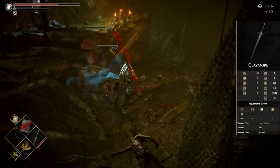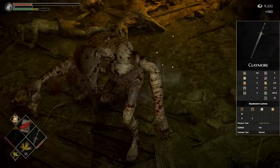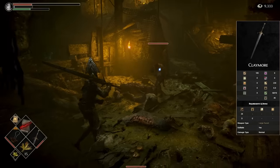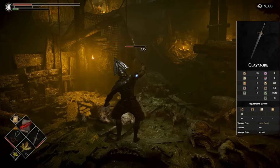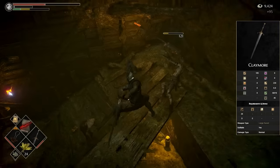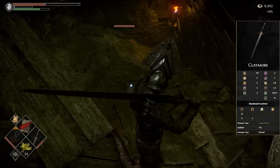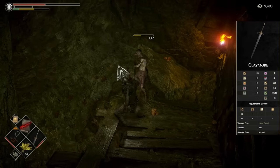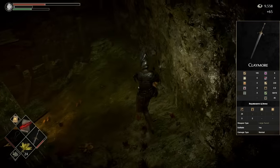The only downside the Claymore actually has is that it doesn't get any poking attacks, which every other Claymore in all the other games gets. Poking attacks are really nice because they're very quick and cover a lot of range. In a game like this, that would definitely be a benefit because there are plenty of tight corridors where you have to fight enemies. But there's really nothing bad to say about this weapon — it's just really good.